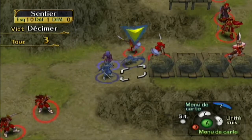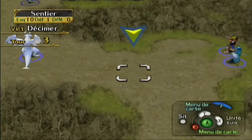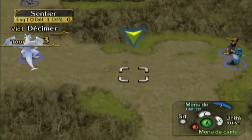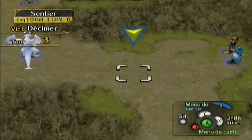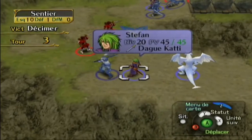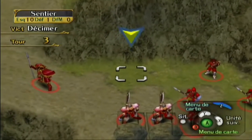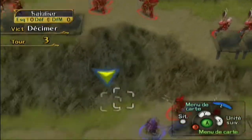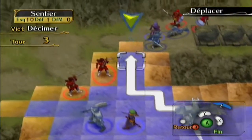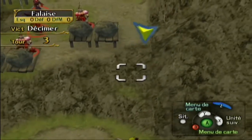Il y a aussi un truc à préciser, quelque chose de très important : on peut pousser des pierres. La physique est au rendez-vous — on peut pousser des pierres pour les faire tomber et toucher tous ceux qui sont dans cette ligne. On peut se mettre que là — on ne peut pas aller sur le talus bien sûr. À part si on est un Wyvern ou un chevalier pégase, ou les corbeaux ou les aigles — tous les personnages volants peuvent y aller.